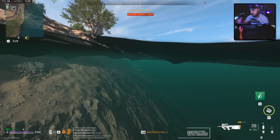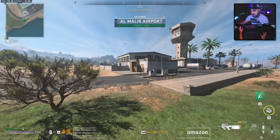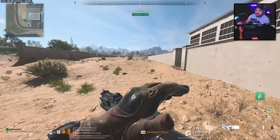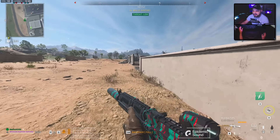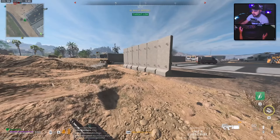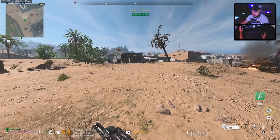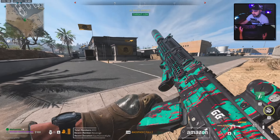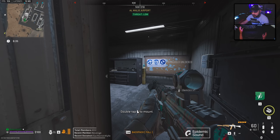My favorite loadout combination overall in the DMZ that helps cover all ranges is an assault rifle, an SMG, and a sniper rifle. I do actually switch out the SMG for a shotgun like the KV Broadside or MX Guardian when it calls for it — so for something like Building 21 or Koschei Complex, sometimes even Vondel, an assault rifle, shotgun, and sniper is a really good loadout. It helps you cover all ranges, and if you prefer a shotgun over an SMG that's perfectly fine too.